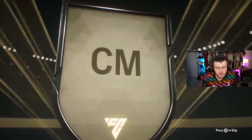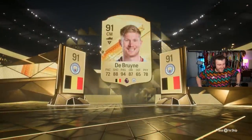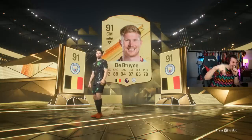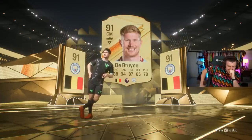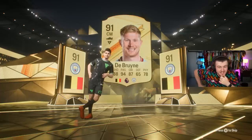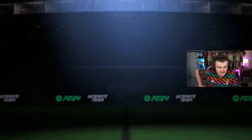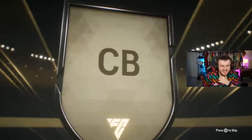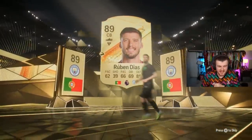81 times two pack - Belgian centre mid. Don't be De Bruyne. Don't be a troll. OH MY WORD. From an 81 times two - that is absolutely class! A cheeky untradable De Bruyne. Then I've just packed Ruben Diaz right after as well from a two-player pack. That's crazy - De Bruyne and then Ruben Diaz in back-to-back packs.